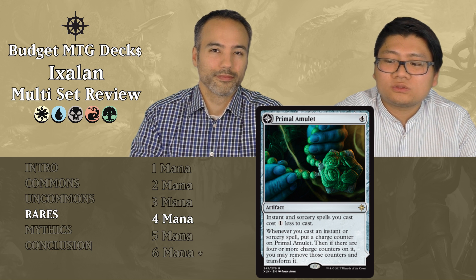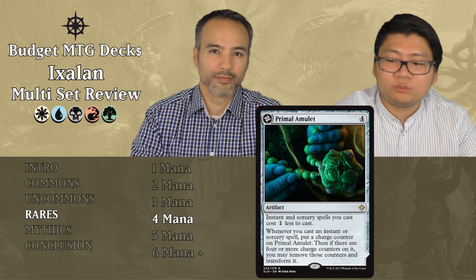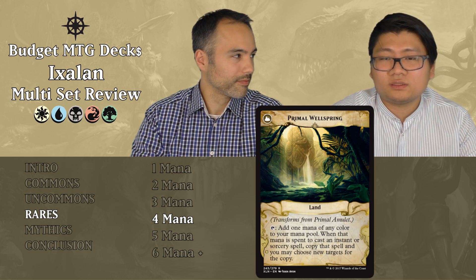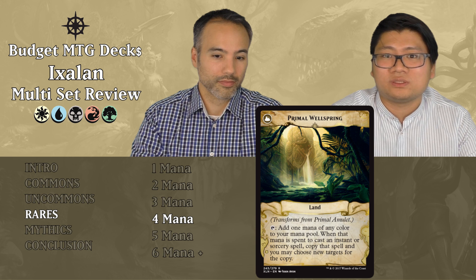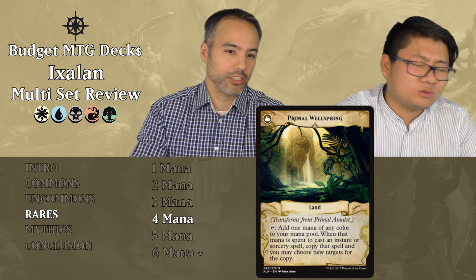Primal Amulet costs four mana. Instant and sorcery spells you cast cost one less to cast. Whenever you cast an instant or sorcery, put a charge counter on it. If there are four or more charge counters, you may remove those counters and transform it into Primal Wellspring — a land that taps for any color and copies instant or sorcery spells cast with that mana. But in limited you'll have around six non-creature, non-land spells total, and this is one of them — you'll almost never get four spell casts to transform it. Put it aside.